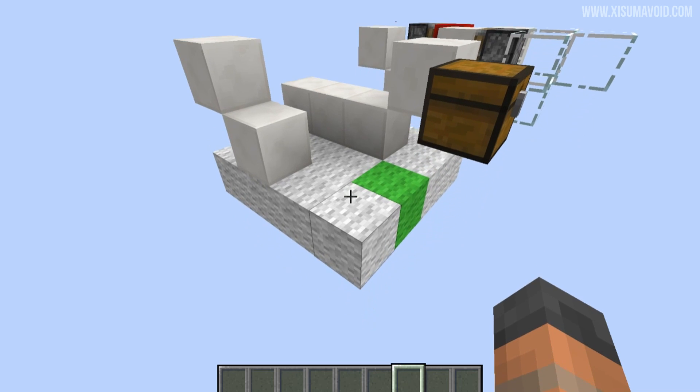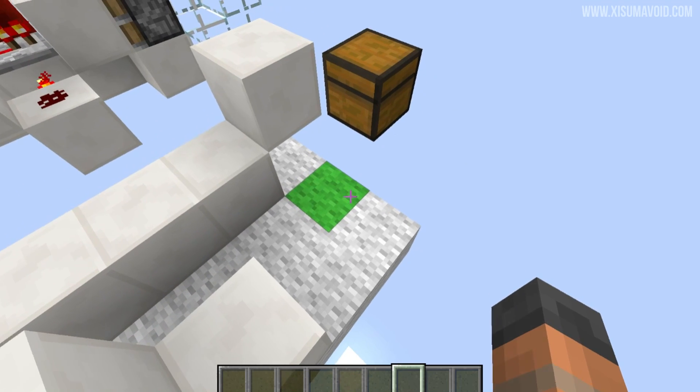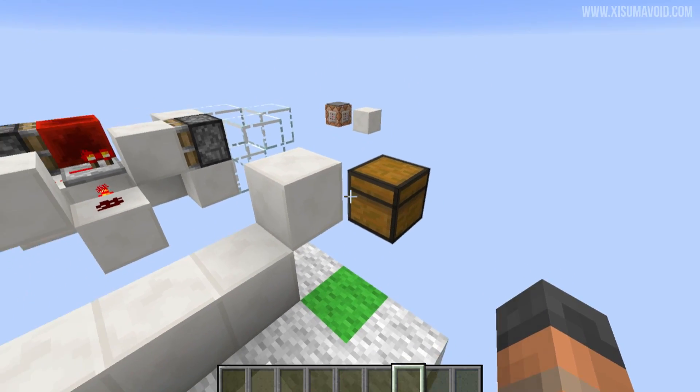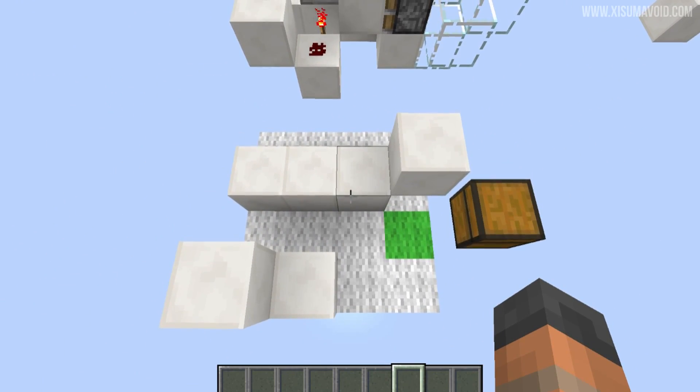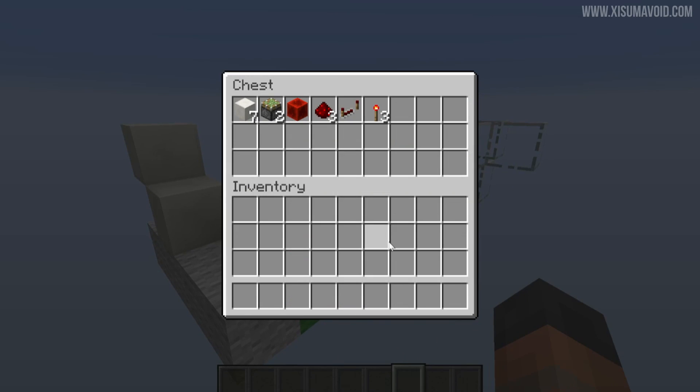To build this you're going to need a space that's four blocks across, four blocks deep, and two blocks tall. This green block marks where the piston will go at this height. Then just place down some blocks like so to get started, and to build the entire thing you're going to need the contents of this chest.